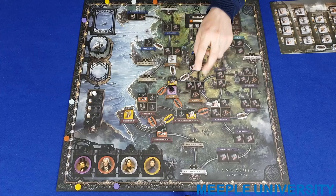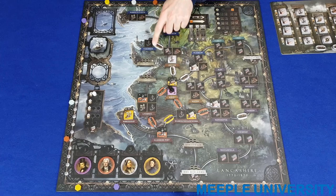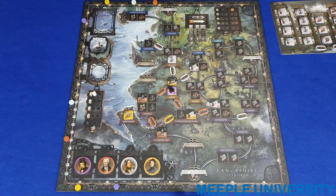The game is played over two eras, the canal era and the rail era, each of which lasts eight to ten rounds depending on the player count. At the end of each of the two eras, players will score all of their flipped industries and all of their canal or rail linkages depending on the number of flipped industries they connect. After the two eras, the player with the highest score wins.